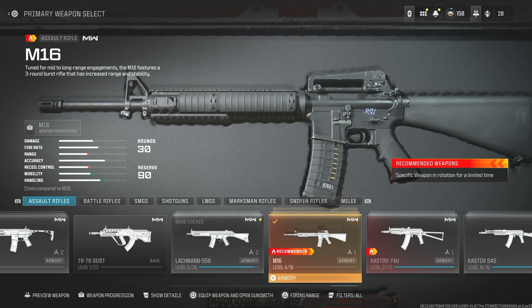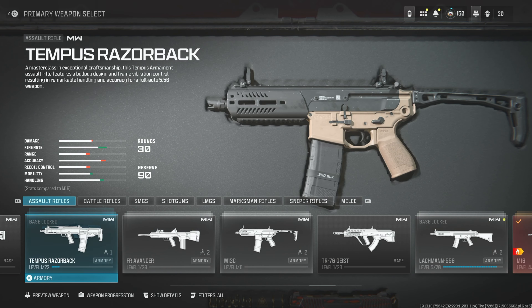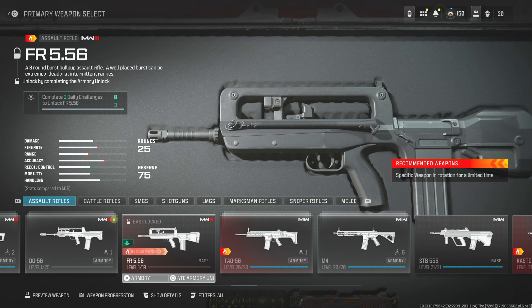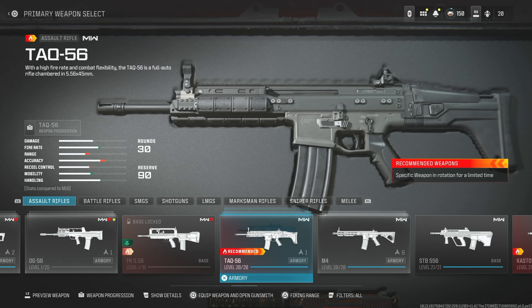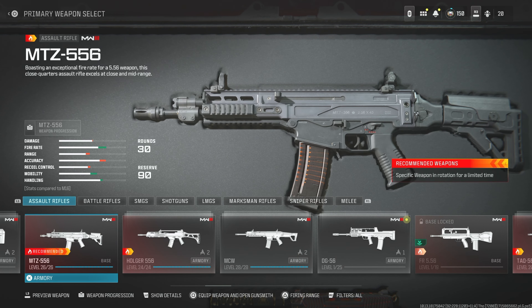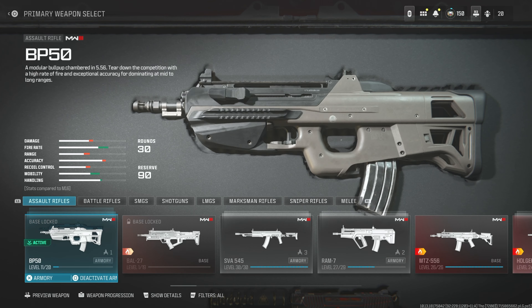you're going to have to choose between these two guns right here. You can choose between the M16 or the FR 5.56. You cannot choose the other guns just because they got like a flame around them — you have to use a gun that actually says three round burst on it.